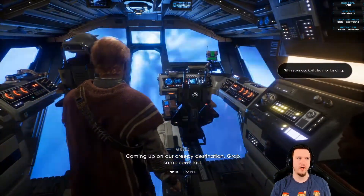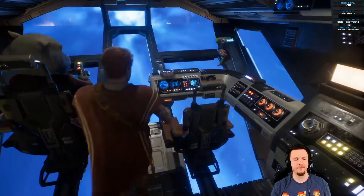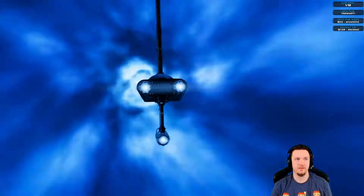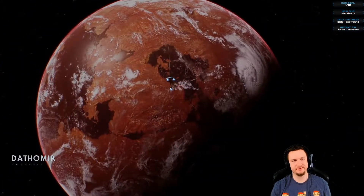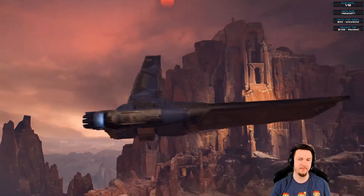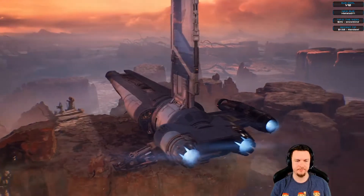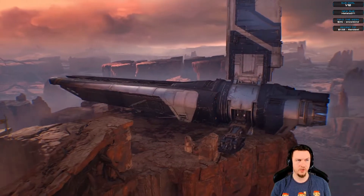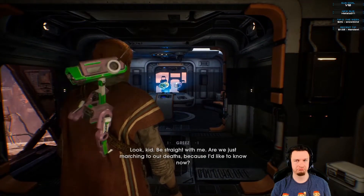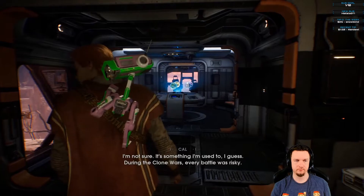Coming up on Dathomir now. The scenery looks like Petra — very red and rocky. One character asks if every place we're going is going to be this terrible. Another says: 'Look, kid, be straight with me — are we just marching to our deaths? Because I'd like to know.' Cal says it's something he's used to, I guess — during the Clone Wars, every battle was risky.